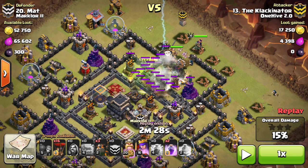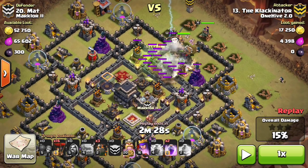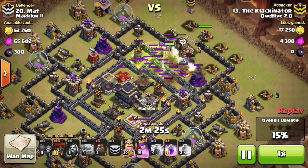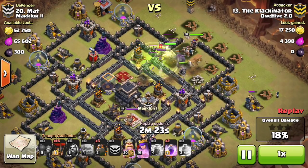What he does here is wait until the enemy CC is really bunched up, and then he drops a lightning spell on top of the witches especially. You really want to make sure you take out the witches with a shattered attack, because you don't want your king and queen targeting the skeletons the witches spawn the whole time. He ends up taking out almost everything he needs to with that lightning — that's amazing. There's one balloon left and his queen takes it out incredibly quickly.